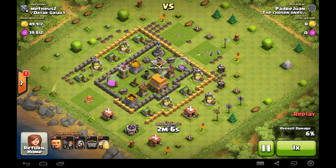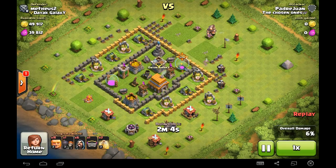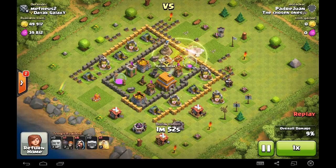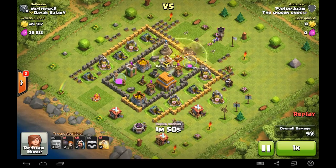He's just now plucking away at the outer defences and the surrounding buildings. And here comes the giant rush as he wades straight through, and of course the giants always go after the defensive structures first, like the cannons and the wizard towers.